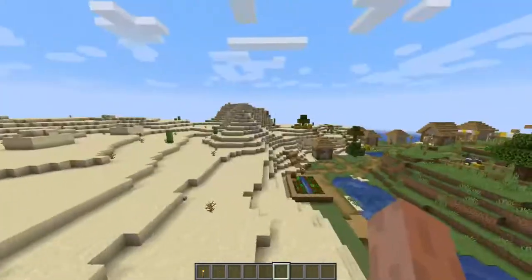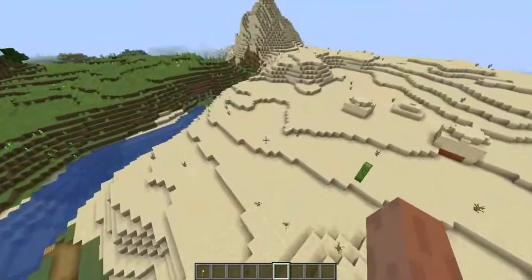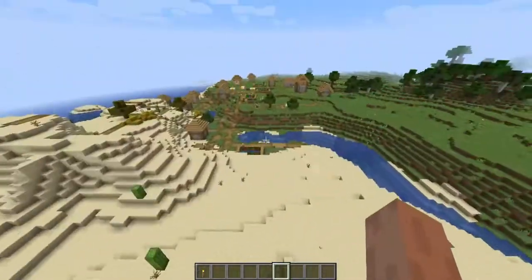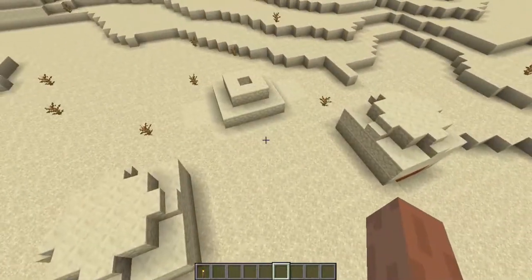So guys, I have put a seed and coordinates in the description. You can check this. So guys, if you want these coordinates, you will get a village which is very big and a desert pyramid which is made in the mystery.